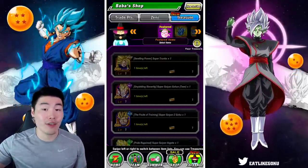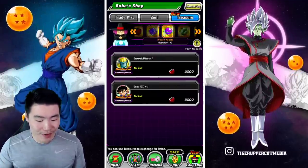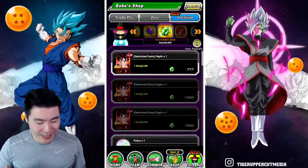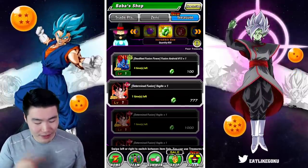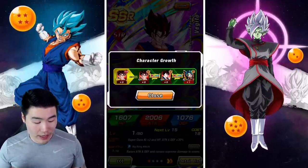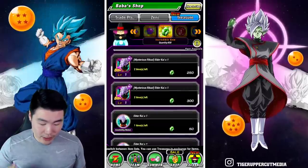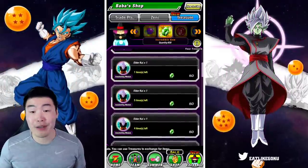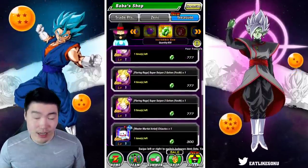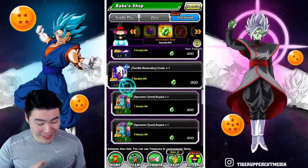Those are the two stages I personally recommend — more so 23-4 if you're just looking to farm gems. Obviously there's a lot of stuff you can buy in the Babashop, that's why people want these gems. On top of Android 13 who is a monster, there's a bunch of other units you can buy like LR Vegito Blue — this guy Dokkan Awakens into LR Vegito Blue, so you can buy copies of him. You can also buy the Potara medals to awaken him, get some reversal medals, a bunch of Kais, some Kai medals to awaken units, and some other good stuff. Most of these units honestly aren't that great, but that Android 13 is absolutely incredible.